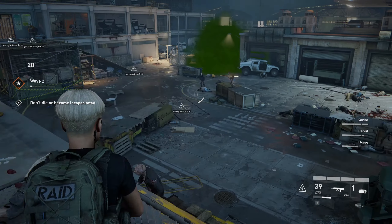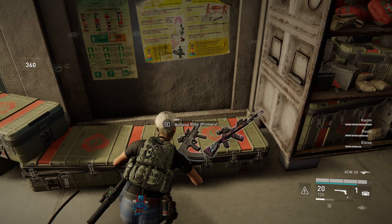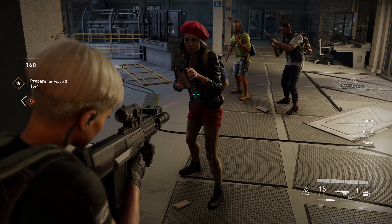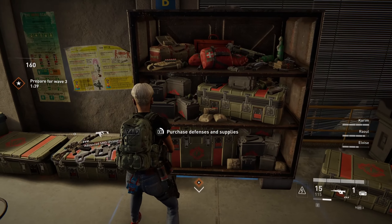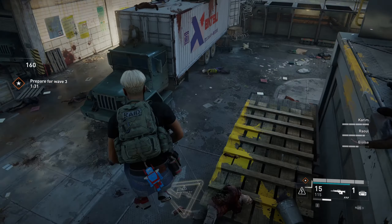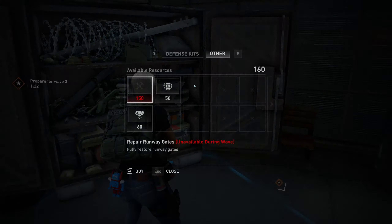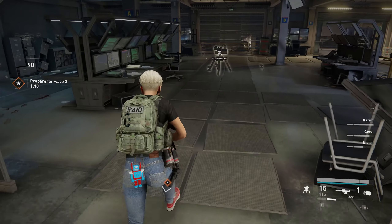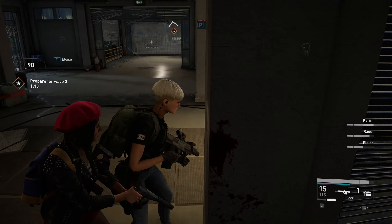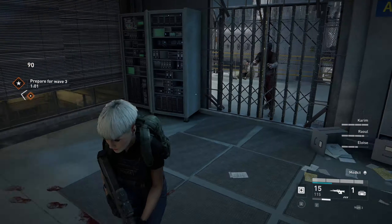I'll be right back for Wave 3 defenses. Do not forget to pick up your full tier 3 weapon before buying the next one. Eloise now has a tier 3 Battle Rifle thanks to that. We need to buy it one more time, but now we're going to apply some good defenses because after Wave 3 or 4 we need to invest more in defenses. The second Voltage Grid downstairs is actually very helpful, and we're also going to apply an auto-turret. It covers our blind spots down here and will make a difference. Have your eyes open to pick up medkits.